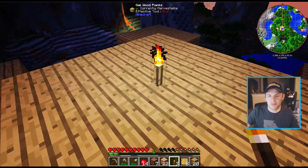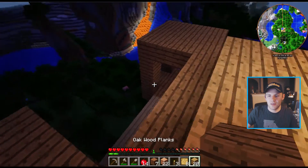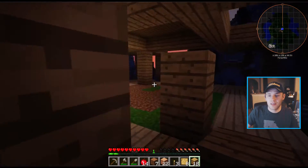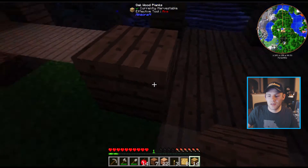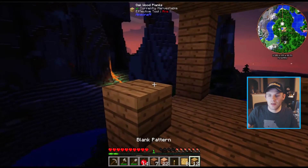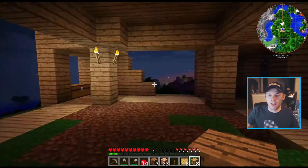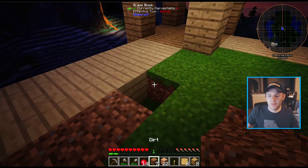Let's throw this right in the middle — this looks beautiful. We'll come down here and throw down a couple of torches. There we go — two torches. Look at that, this looks awesome. We got enough dirt to fill here.